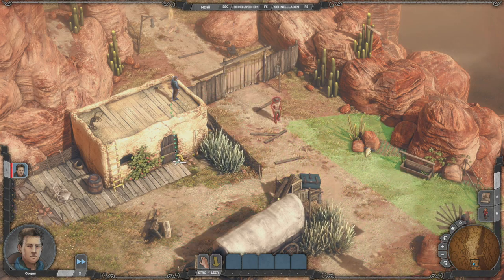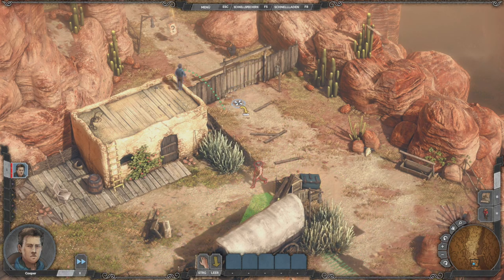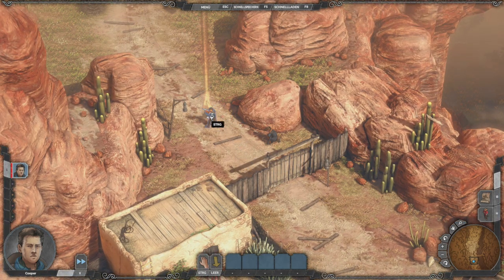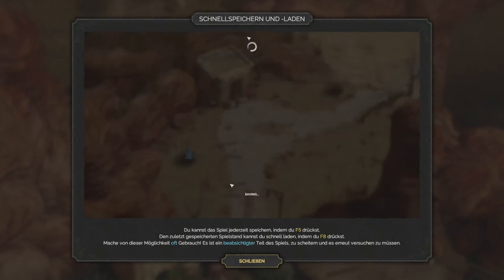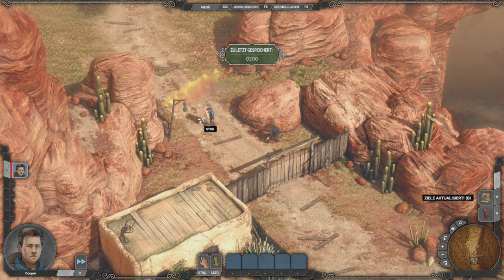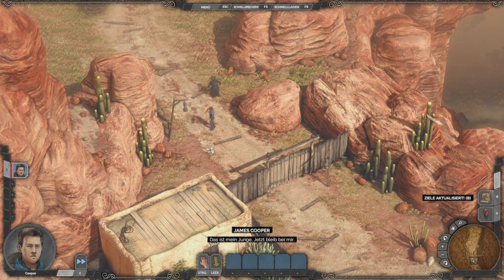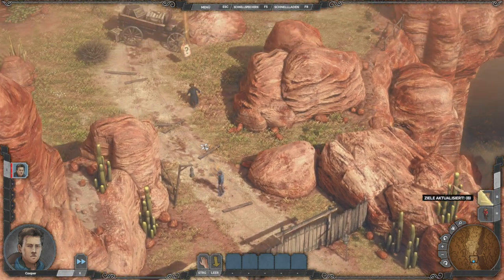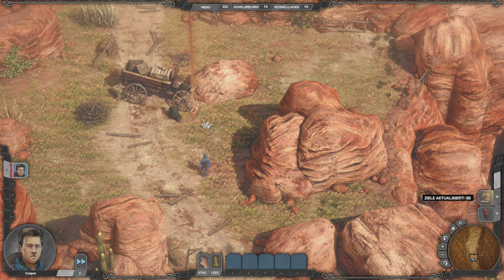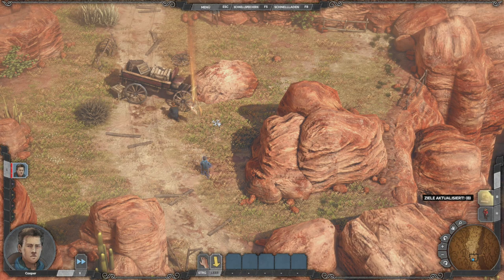Wenn du ein bisschen trinken willst, hol dir doch mal eine Buddel Whisky aus dem Haus. Dann können wir hier runterspringen und die Tür öffnen. Sehr schön. Als nächstes: Schnellspeichern. F5 und F8 ist Schnellspeichern bzw. Laden. Das ist ein beabsichtigter Teil des Spiels – wenn ihr irgendetwas falsch gemacht habt, könnt ihr mit F8 laden und genau da wieder losgehen. Ich finde die Schnellspeichermöglichkeit bei diesem Spiel doch ziemlich cool.